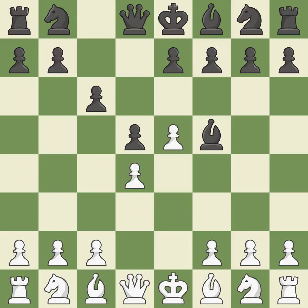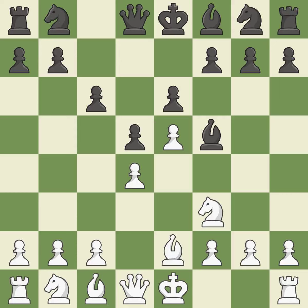Bf5 develops the bishop where it controls the important e4 square. Black can play e7-e6 next without trapping the light-squared bishop on c8. Nf3 develops the knight and defends the d4 and e5 pawns. e6 defends the d5 pawn and f5 bishop and allows the dark-squared bishop to develop. b2 develops the bishop, protects the knight on f3, and prepares to castle. c5 takes space in the center, attacks the d4 pawn, and prepares to develop the knight behind the c pawn. b3 develops the bishop toward the center and supports the d4 pawn.